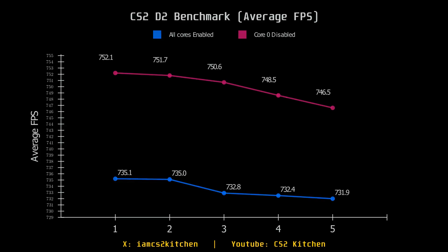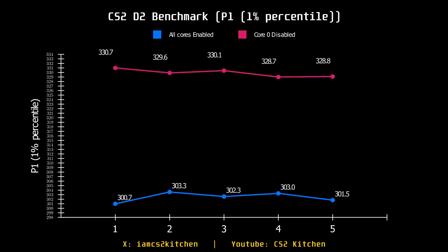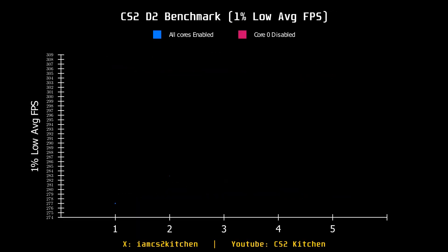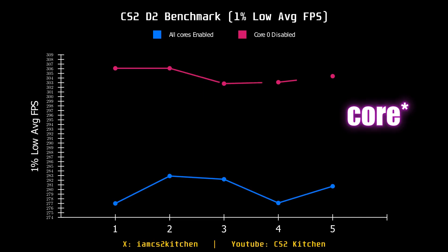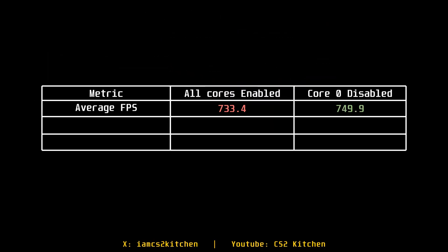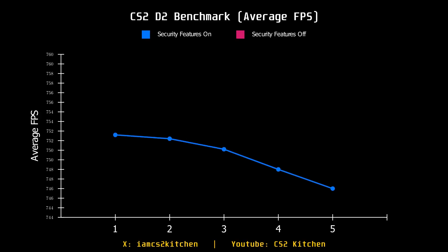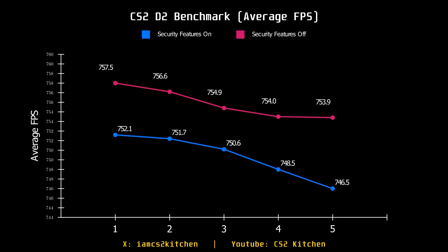Disabling Core 0 — specifically logical cores 1 and 2 — is one of the biggest things you can do, especially on 8-core CPUs like the 9800X3D or 7800X3D. On my 7900X3D it doesn't change FPS at all, but on the 9800X3D it leads to a substantial increase in 1% lows.